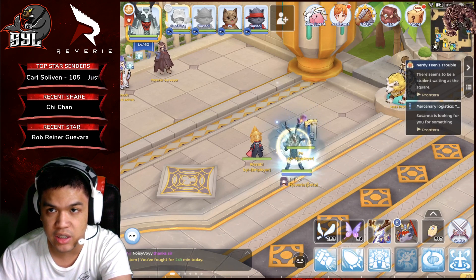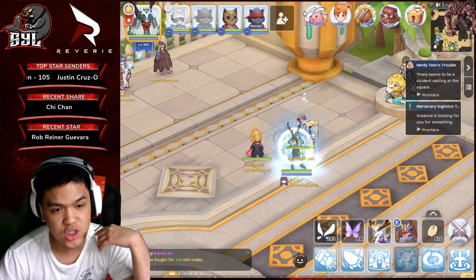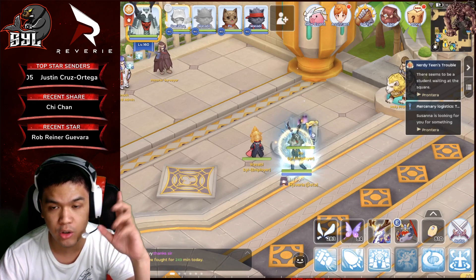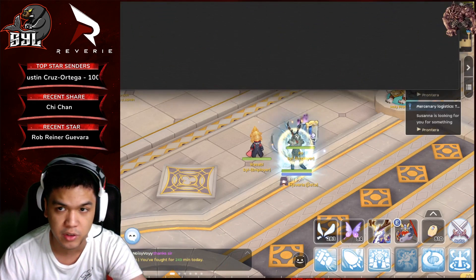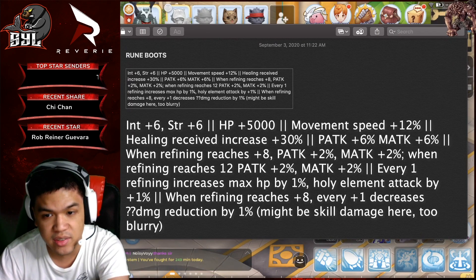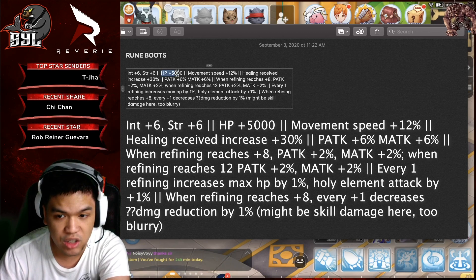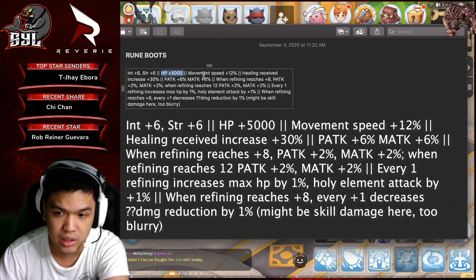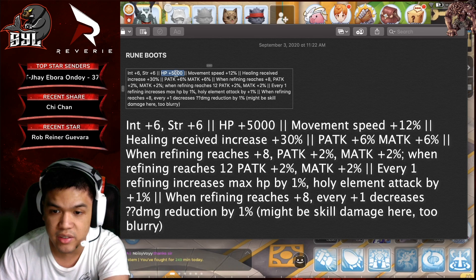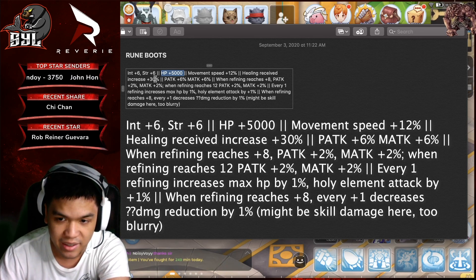So let's read the description. I'll be linking up the Excel sheet in the description of this video. For Rune Boots, it is plus 6 INT and plus 6 Strength. It has HP plus 5000, then Movement Speed is plus 12%. Healing Received is increased by 30%. This is what Rune Boots already has.